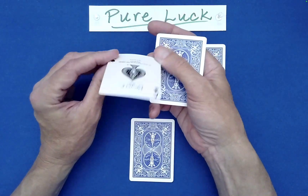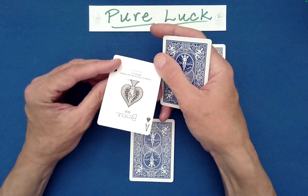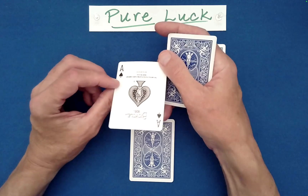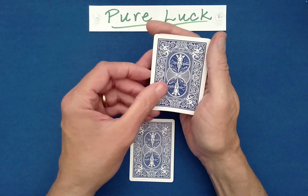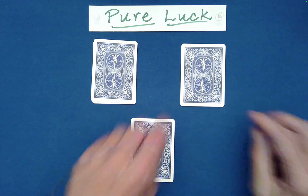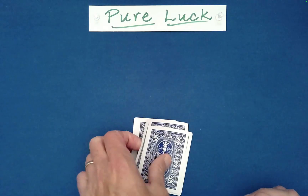Of course, I don't have a spectator here, so we'll all see it. The identity of your card is the Ace of Spades. So I just need you to set it back down on top of that pile, and now we're going to set your other pile on top and then put the combined piles on top of mine.